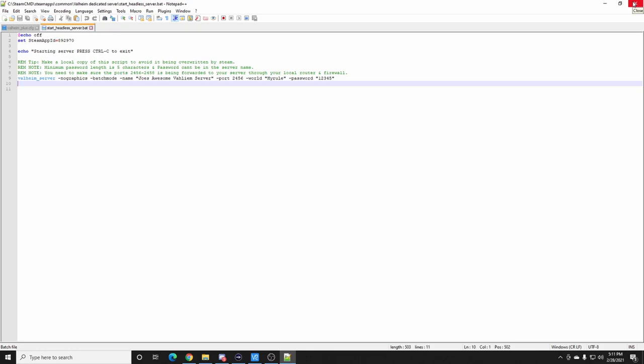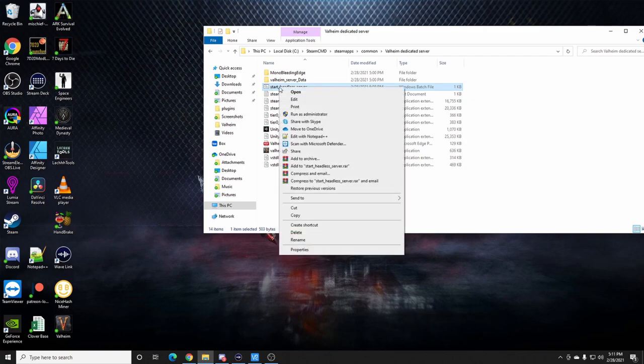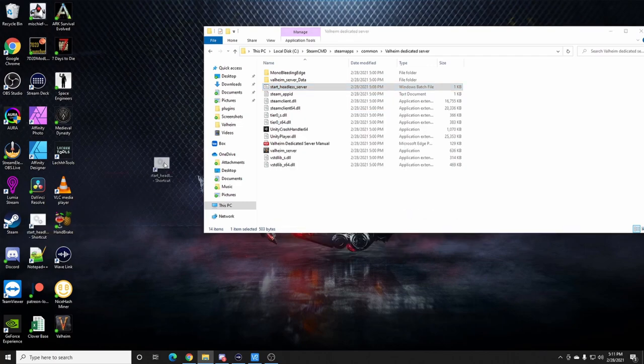That is how you make a Valheim dedicated server. To run the server, simply double-click the batch file. I'd recommend right-clicking it, hitting 'Send To', and creating a desktop shortcut so you can just double-click it from your desktop. To close the server, hit Ctrl+C — probably twice — and it'll ask if you want to shut down. Type 'y' and enter and you're good to go.